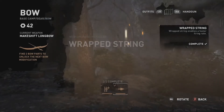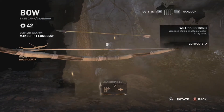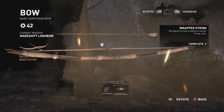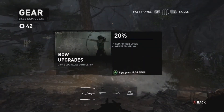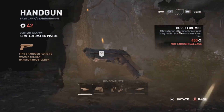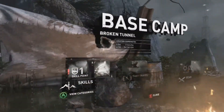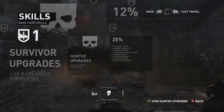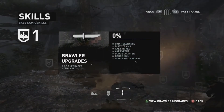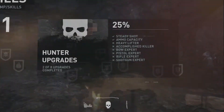Wrapped string — okay, so we've got a stronger bow. Oh wait, the bow's fully upgraded now. I'm gonna get a new bow like instantly now — you know it's gonna happen. Should have done the pistol. It's fine. All right, we got some more skill points.